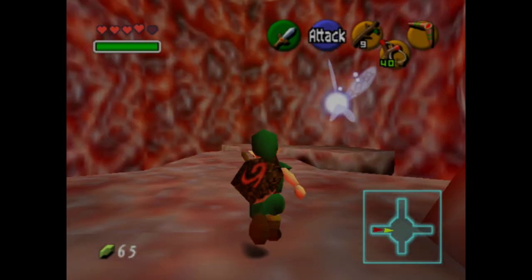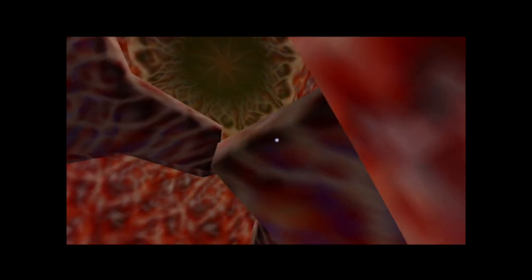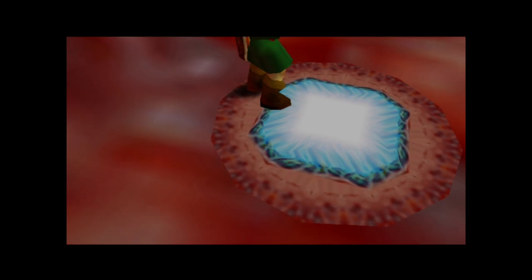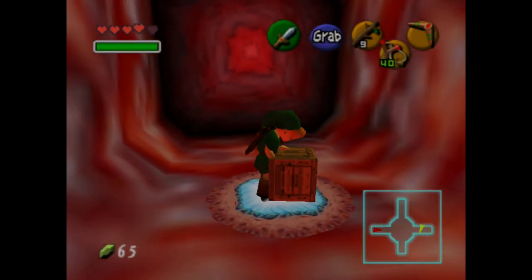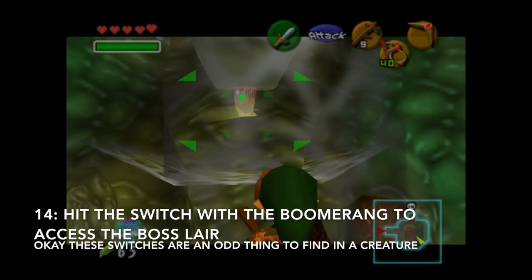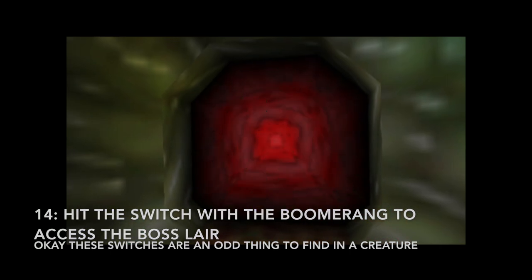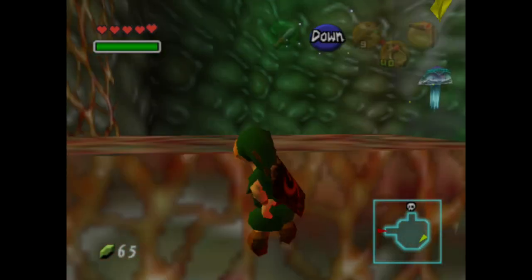Continuing down the path a little bit more, you're going to end up back in one of the first rooms of the dungeon. Take this little elevator down to allow you access to this new part of the dungeon. This will be the room right before the boss. It's rather simple — all you have to do is hit this one switch over here, climb up to the ledge to go hit it, and it will open up the door to the boss.